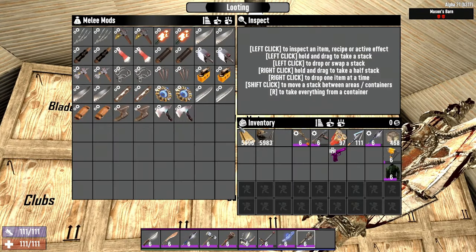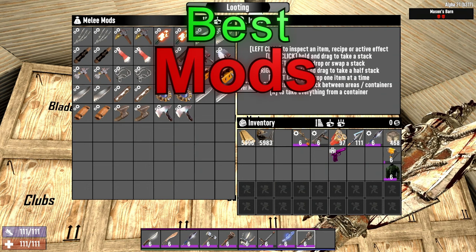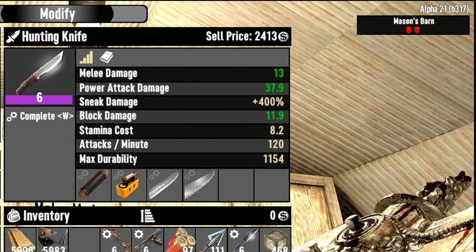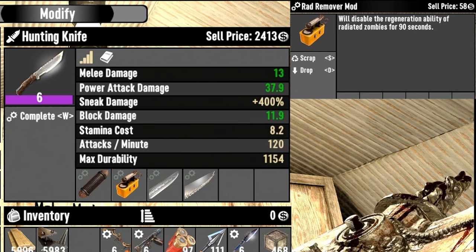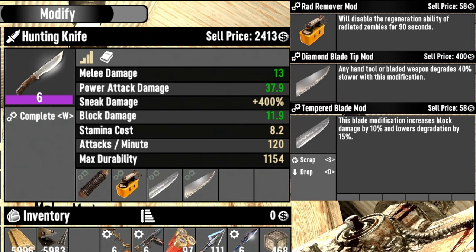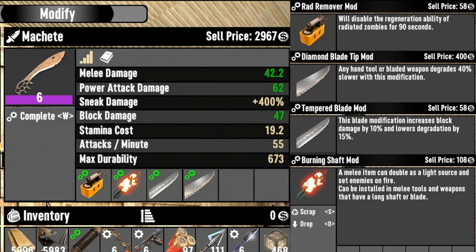We covered damage, stamina use, and special attributes — but what about mods? Regardless of type, each mod increases the damage output for the weapon. The trick is to select one that minimizes weaknesses or adds an effect. For blades: the Rad Remover mod disables the regeneration ability of radiated zombies for 90 seconds; the Diamond Blade Tip mod causes any hand tool or bladed weapon to degrade 40% slower; the Tempered Blade mod increases block damage by 10% and lowers degradation by 15; the Fortifying Grip mod restores 1 hit point every 5 seconds when health is below 50%; and for machetes only, the Burning Shaft mod allows the melee item to double as a light source and set enemies on fire.